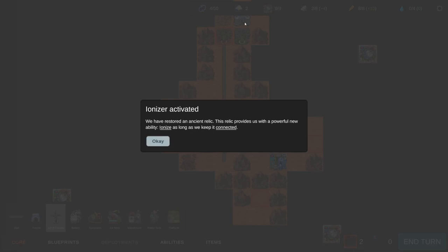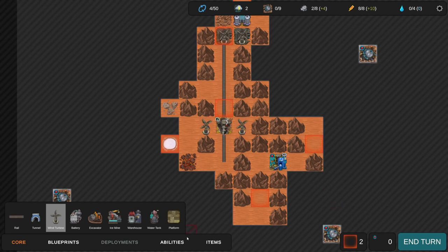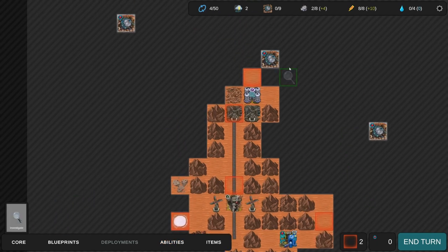Ionizer activated - we've restored an ancient relic. This relic provides a powerful new ability, Ionize, which as long as we keep it connected reduces the amount of currently marked tiles on the map by 20 percent - I assume marked by the storm. It's very expensive, I can't even afford it right now unless I build a battery, but it might reduce the storm impact. That is quite appealing. And there's a ruin over there - all relics shield themselves and all adjacent tiles while connected.